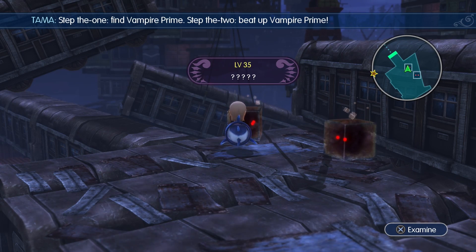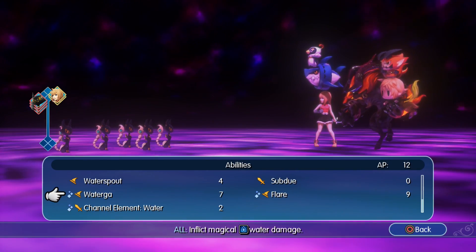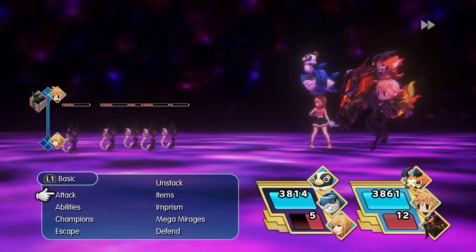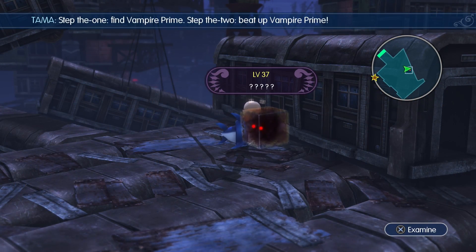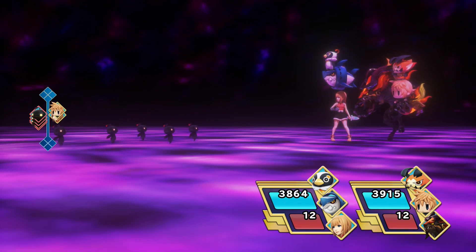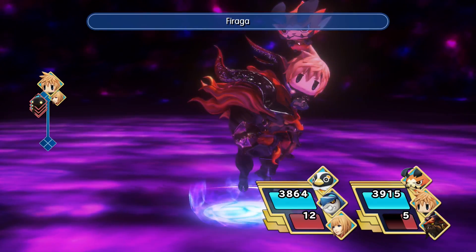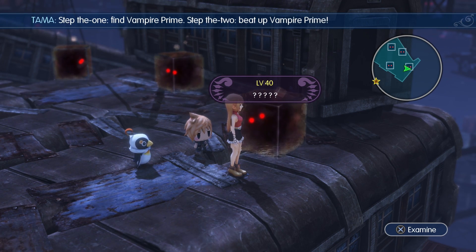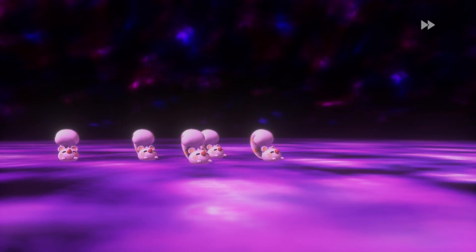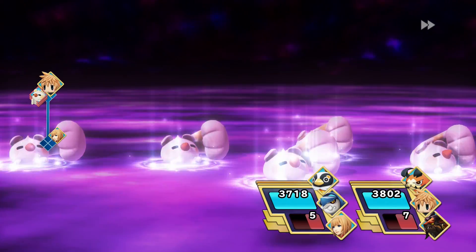The first merc rift you come across — level 35 — has five Manticore in it, and Manticore are weak to water. Build up a water stack or bring a water spellstone to take them out quickly. The second one, level 37, is filled with five Korrigan. These are weak to fire, so bring an Ifrit stack, Phoenix, a fire spellstone, or Blaze to handle them fast. The level 40 merc rift at the far back is filled with five Reaver Moos, also weak to fire, so the same party setup from the level 37 fight should work fine after a save.